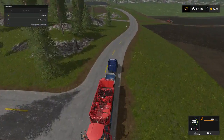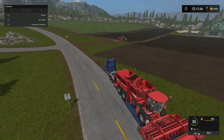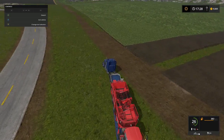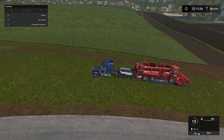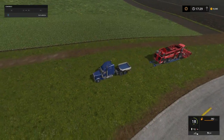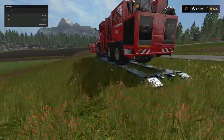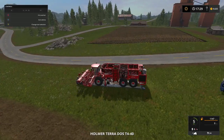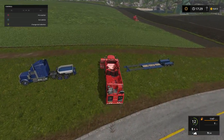Alright, we are back folks. We're going to get this one unloaded, probably get them started, and then we're probably going to call it an episode pretty quick. While I was waiting for the Elgato to see if everything was working right, I went ahead and unloaded the sugar beet harvester - that's working.